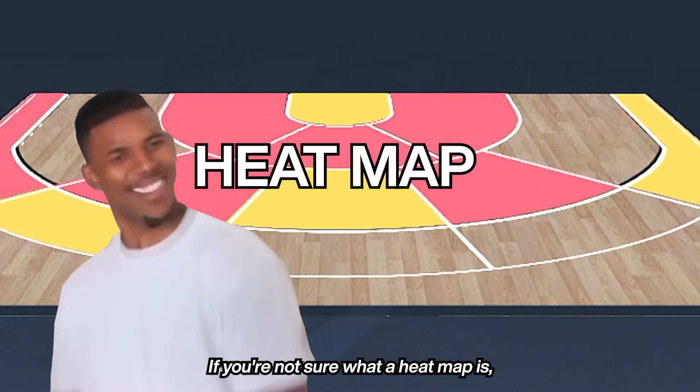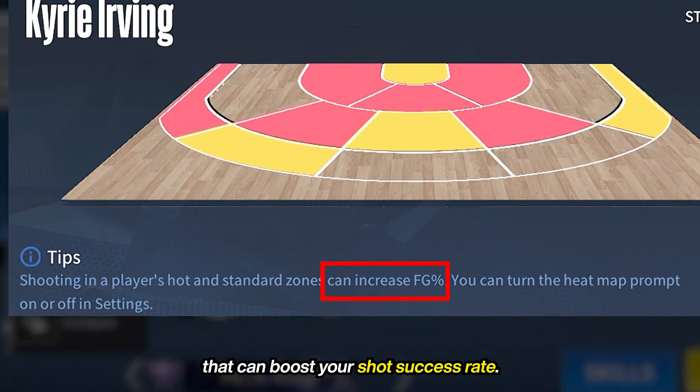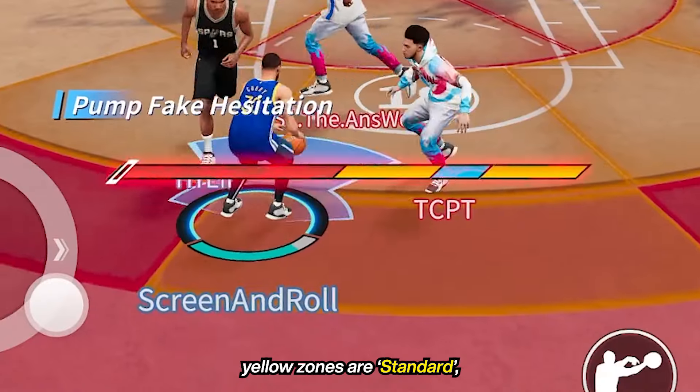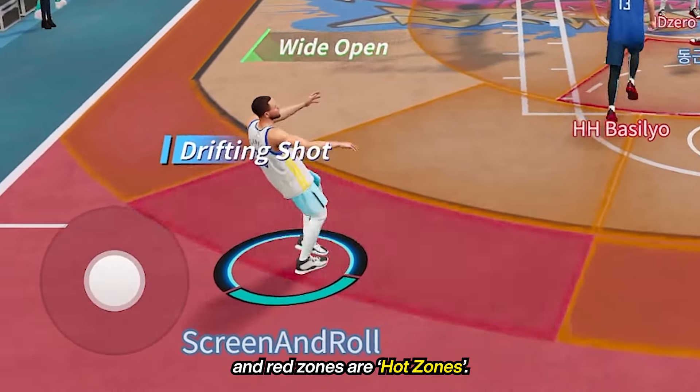If you're not sure what a heatmap is, it's special zones on the court that can boost your shot's success rate. We'll call the areas with no heatmap the neutral zone, yellow zones are standard, and red zones are hot zones.